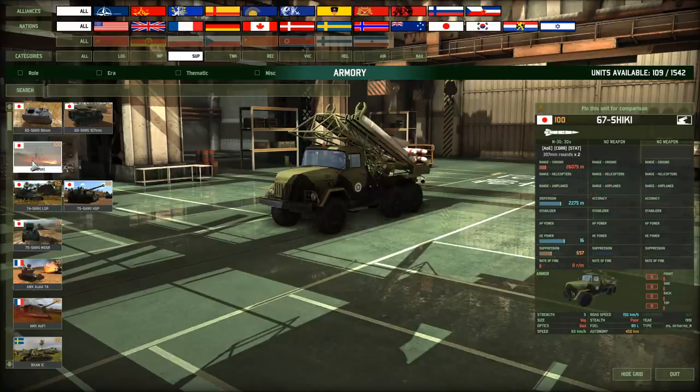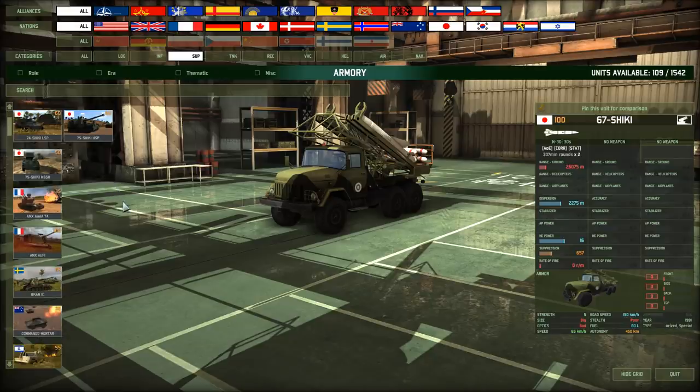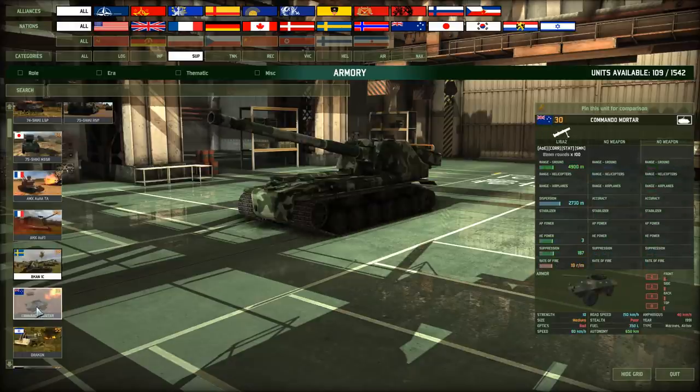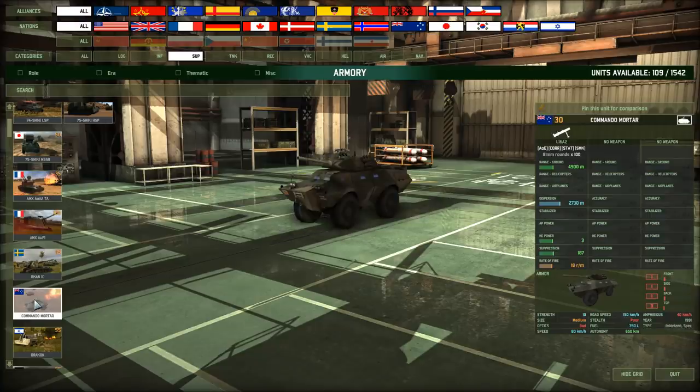Artillery-wise, the Japanese get the 67 Shiki — a long-range HE weapon that only fires two charges but does a hell of a lot of damage at 16 HE. You're going to see with this mod that some units have been changed quite a bit with capabilities you normally wouldn't see. Commando Mortar, for example — this is a very mobile mortar unit carrying a decent amount of rounds: 3 HE, rate of fire 18 rounds per minute with 81mm mortar rounds. These guys can be very, very mobile, and on top of that they're amphibious.